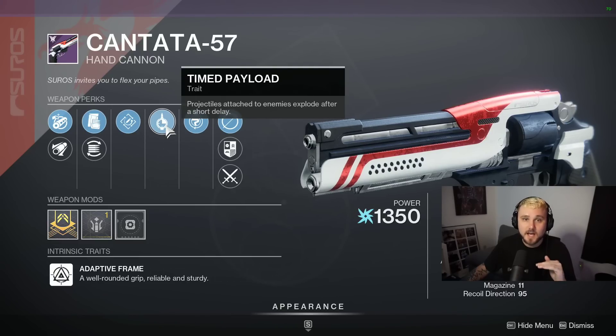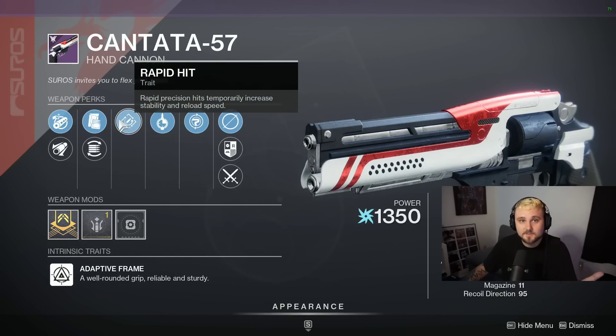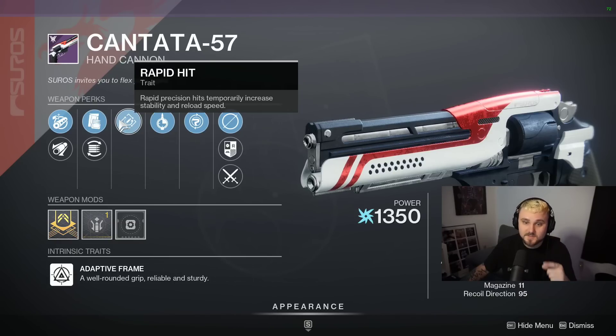Timed Payload is absolutely godly in PvE, and anytime you're trying to break any sort of arc shields, this is the weapon to choose — largely in any sort of challenging endgame content, especially when we do have hand cannon anti-champion mods. There aren't any hand cannon anti-champion mods this season, but in future seasons there will be, and you will definitely be using this one.